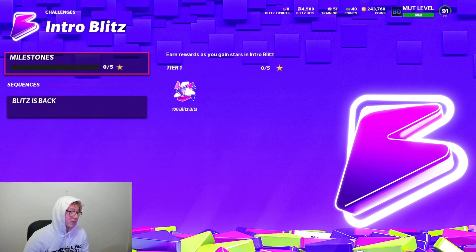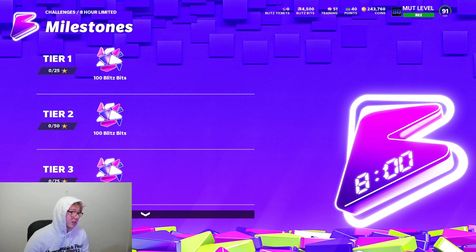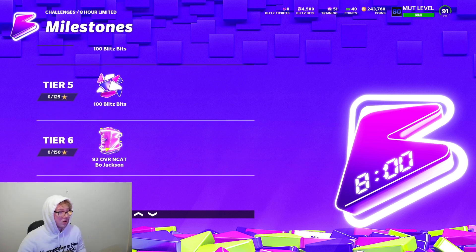Look at the rewards: just for 5 stars you get 100 Blitz Bits, 10 stars gets you another 100. These are very quick challenges. If you get to 150 stars, you get a 92 overall NCA Bo Jackson — I think he's a strong safety.